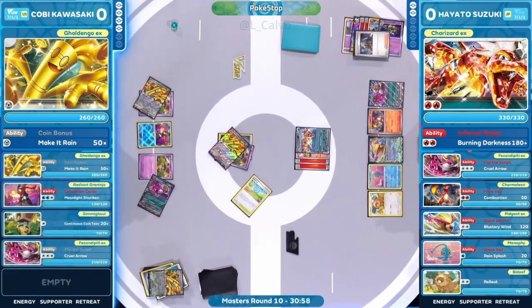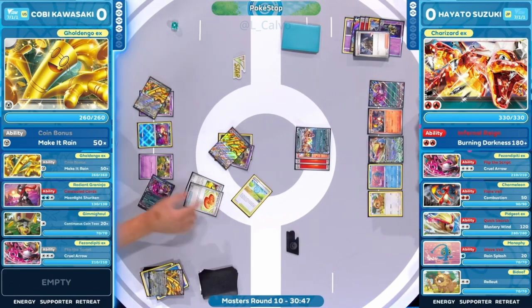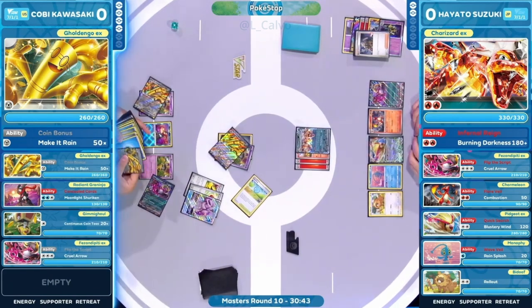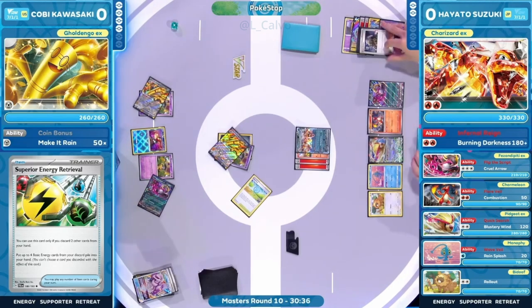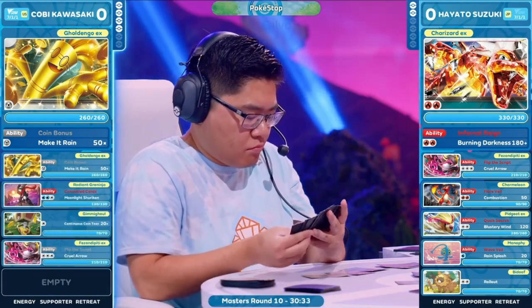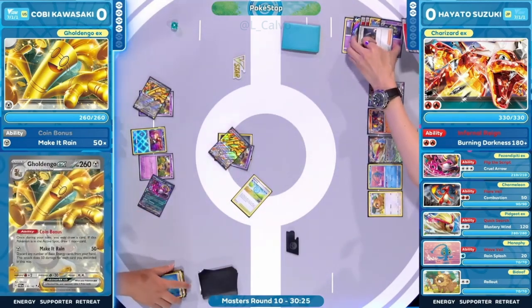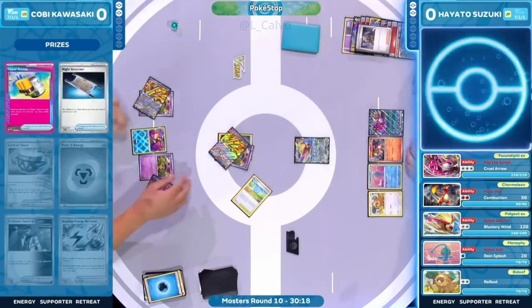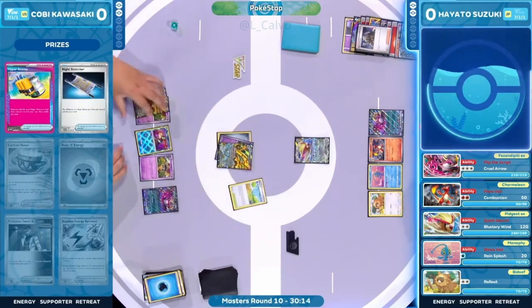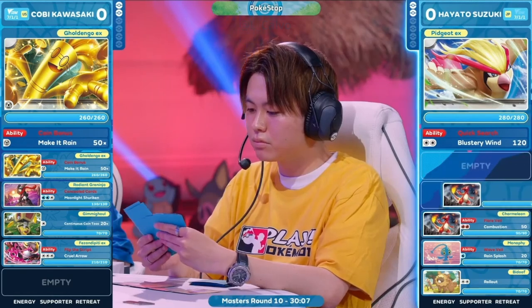Some extra draw first from Kobe off Pheasant-pity EX, plus we've already used both coin bonuses for three additional cards — six new cards plus whatever was drawn off the Poké Stop. Superior Energy Retrieval: two discards to get up to four energies out of the discard pile into Kobe's hand. That's the perfect card that plays into this deck — one of the main reasons it functions. Making it rain — seven energy — taking out that healthy Charizard EX!